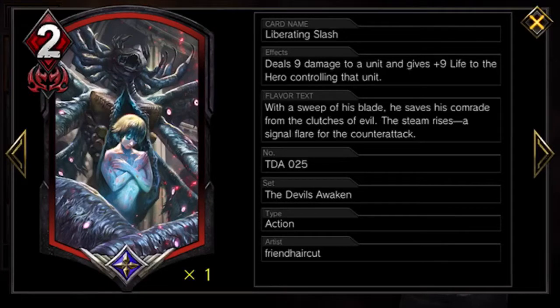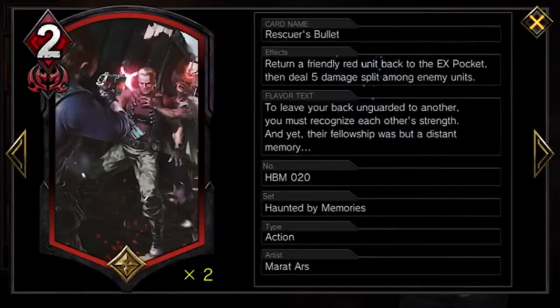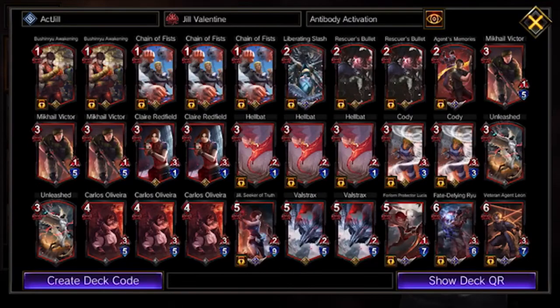It's very good — a must-have in red decks. Rescuer's Bullet is a new card from the set. It returns a friendly red unit back into the EX pocket and deals five random spread damage. It's a brainwash counter, you can use it to get out of a brainwash, and you can also use it to recycle explorers, Claires, Codys, Leons, Fate Defying Ryu — it's a very good cycle card to protect your units and build up good combo plays. I run it at two because I want to run one Liberating Slash as well.